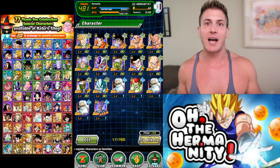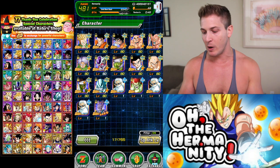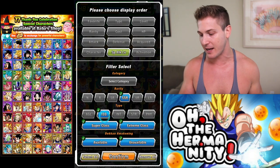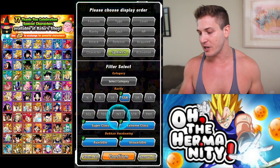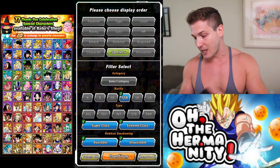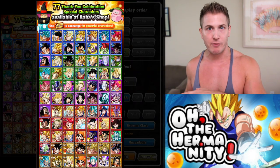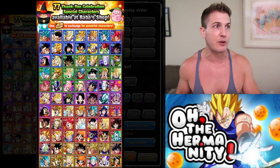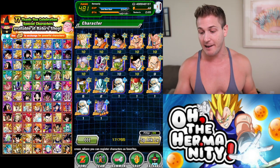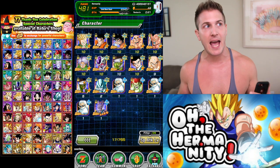What I did was screenshot all the units you can pick, then went one by one — starting with AGL, then TEQ, then INT — and just looked at my phone to see which ones I actually needed. I'll post this screenshot in the Discord server as well, so you can go there and download it quickly if you want.